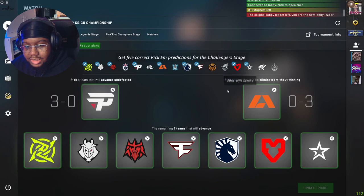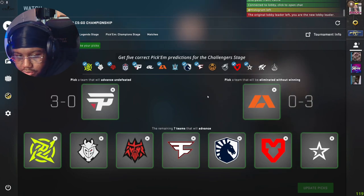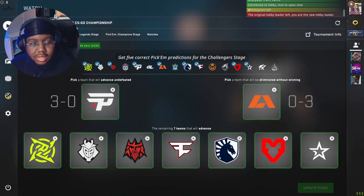The 3-0 is very hard to predict, and the 0-3 is very hard to predict unless you know a team just didn't belong there. FaZe barely made it in - they could go 0 and 3 with all the nerves, but I believe they can make it through. FaZe are a very strong team. You only have three days and five hours to make your picks.